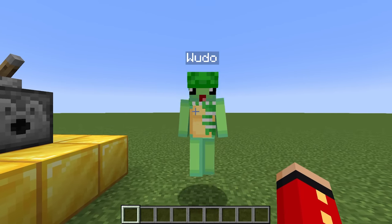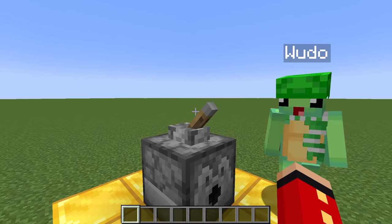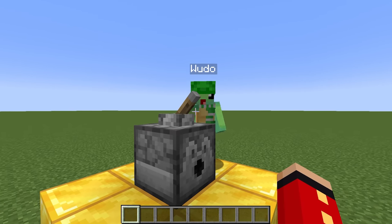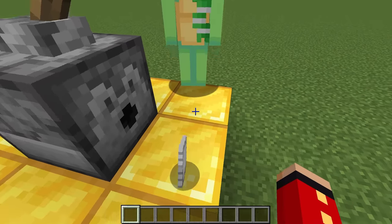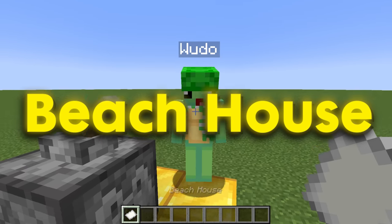Wudo: Of course, Mongo, I'm gonna win. Okay, this dispenser will tell us what to build, so flip the lever. Okay Mongo, I hope it's something good. And oh, take a look — it's a beach house!